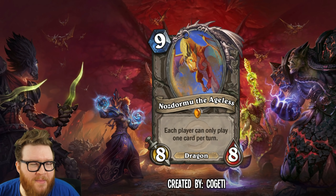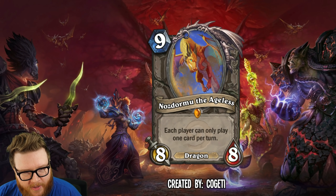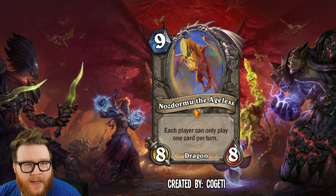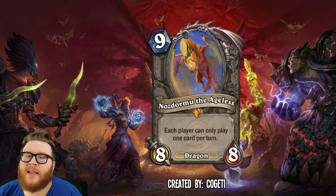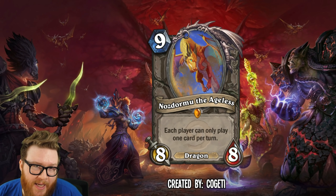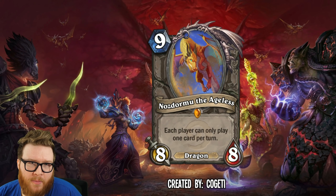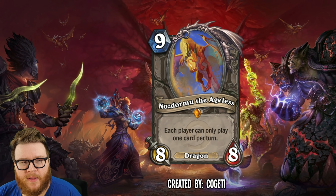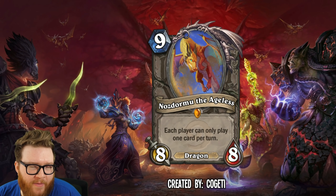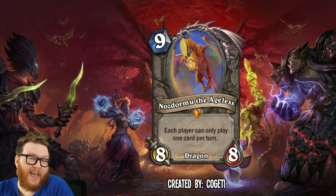Moving on to Nazdormu the Ageless from Kogeti — a nine mana eight-eight dragon that reads: Each player can only play one card per turn. It's a twist on the original Nazdormu, limiting the number of cards you can play instead of your time. If Nazdormu is killed, that card text is removed and the limitation is gone — much like the old Nazdormu where killing it would restore your timer.